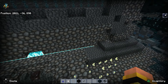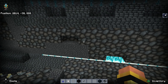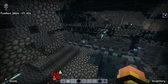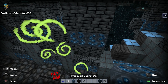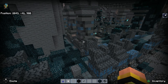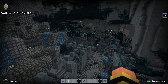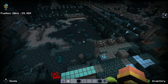Deepslate Bricks have a pebble effect that feels quite consistent throughout the texture pack. Cracked Deepslate Tiles are more bricky, which is interesting. Chiseled Deepslate gets a blue effect. There doesn't seem to be many variations going on here, but it's kind of nice. It's a bit blue overload — the whole texture pack is a bit blue overload — but it's not terrible.